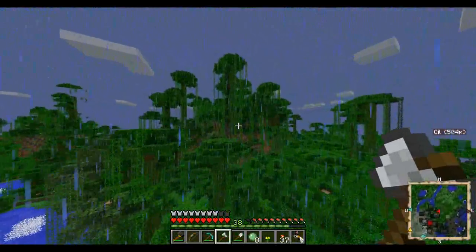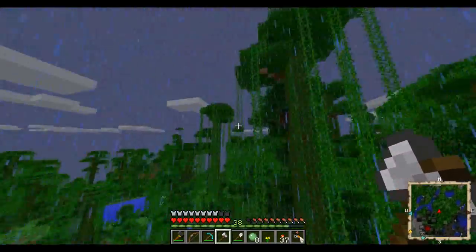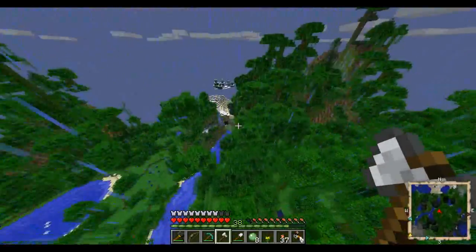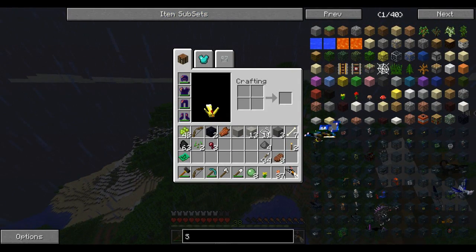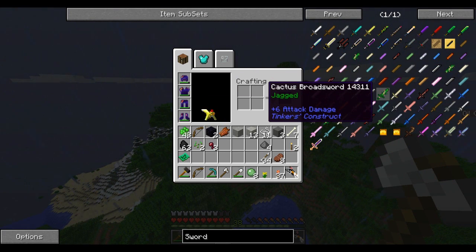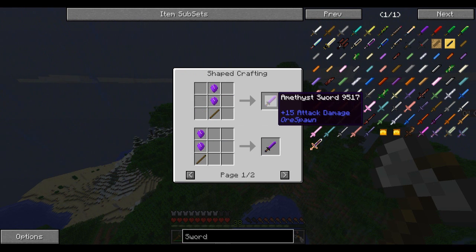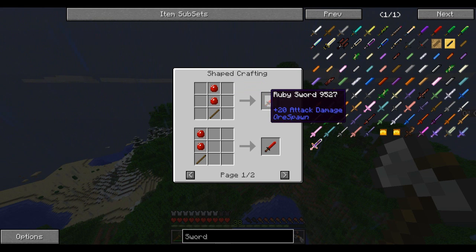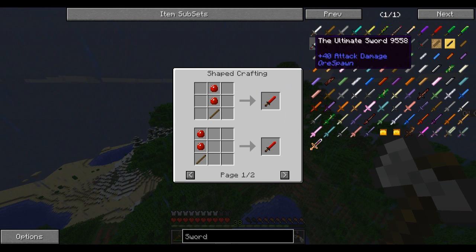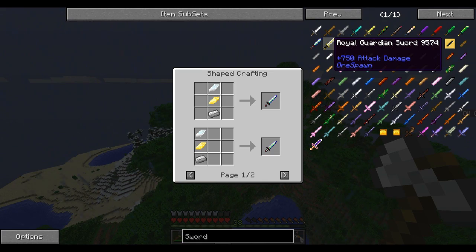We really need those enchantments. I'm satisfied with my attack but I want more. There are so many cool blades in this modpack. The emerald sword does 12 damage, amethyst sword does 15 damage like my hammer. Ruby sword does 20 damage, the ultimate sword is 40 damage, and the royal guardian sword is 750 damage.